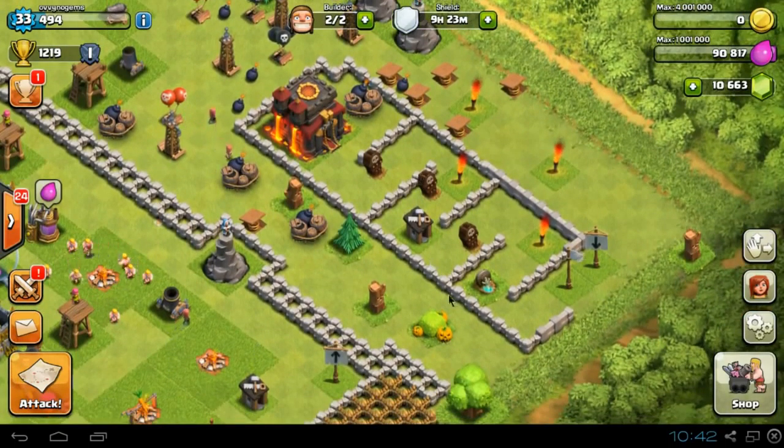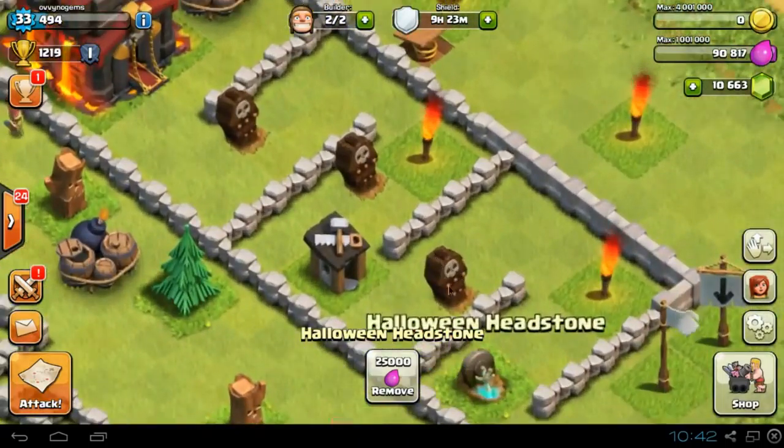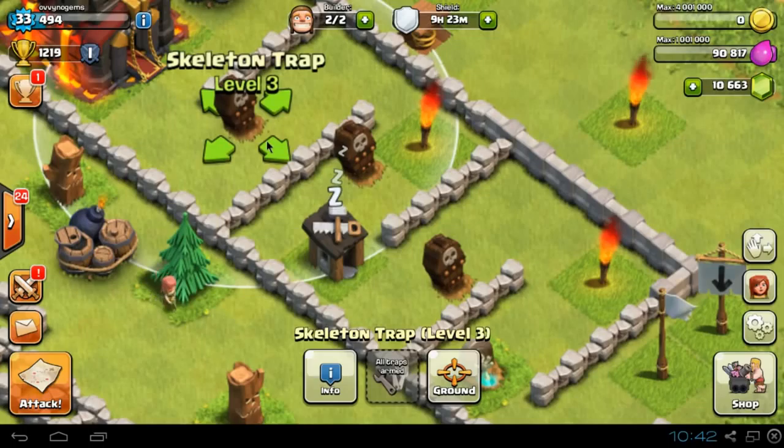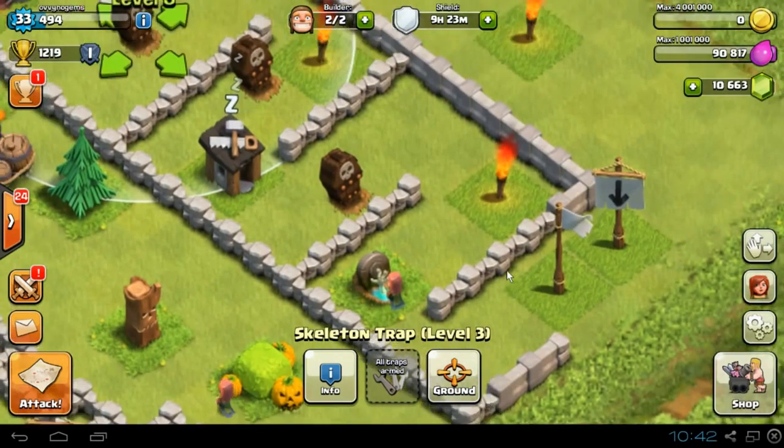Today we are focusing on the brand new Halloween update. First of all you can see I actually have a Halloween headstone in this little base design, which is pretty cool. But this is all focused on these new skeleton traps. We've got 3 level 3 skeleton traps all set to ground troops. The white flag is here so people spawn at this white flag, and they have to tackle through 3 lots of skeleton traps to get to it.